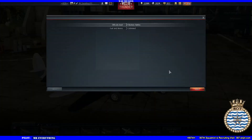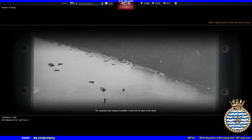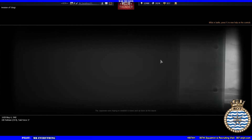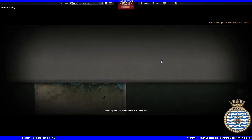Okay, so here we go. To gain control of the Coral Sea, Japanese command sent a naval force to Tulagi Island. The Japanese were hoping to establish a naval and air base on the island. On May 4th, the aircraft carrier USS Yorktown entered the region. Bombers were launched from the carrier to stop the Japanese landing on Tulagi. Around noon the pilots noticed several enemy hydroplanes. Yorktown fighters were sent to search and destroy them.